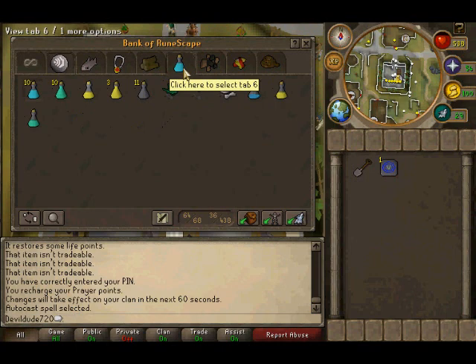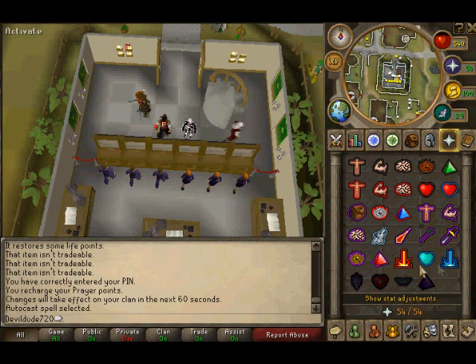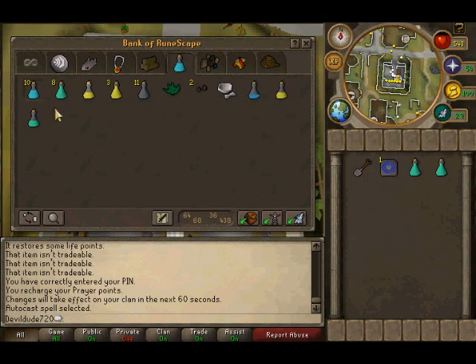You're going to need prayer potions, and a prayer level of at least 47 or higher. I know 43 gets you protect from melee, but 47 or even 50 is a decent number. Mine is at 54, so just high enough that you don't burn through prayer potions. I always bring three — one half dose and the other ones are four doses.